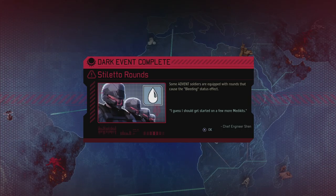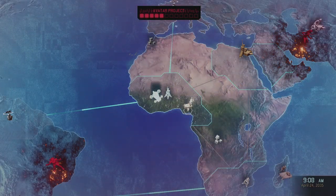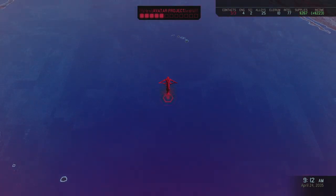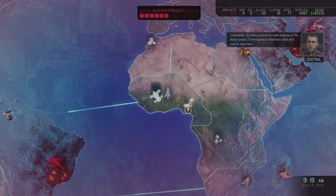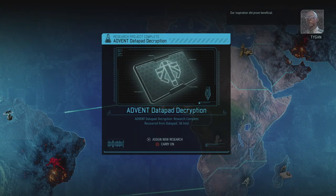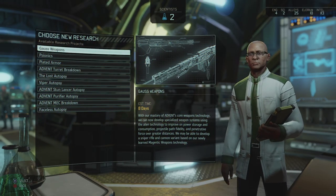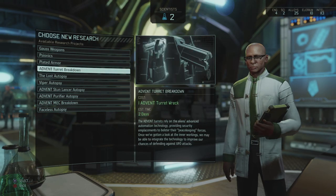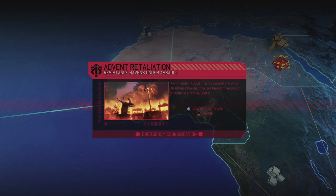A dark event is complete — advanced soldiers are now equipped with rounds that cause the bleeding status effect. Not that big of a problem. We got more Avatar Project progress as well. The aliens continue to make progress on the Avatar Project — if we're going to slow them down, we'll need to move fast. We get 36 intel from the advent data pad decryption — so we might as well head back. And we get the retaliation stack, which was to be expected. East Africa has been struck — Operation Mountain Slap, a Haven Assault.